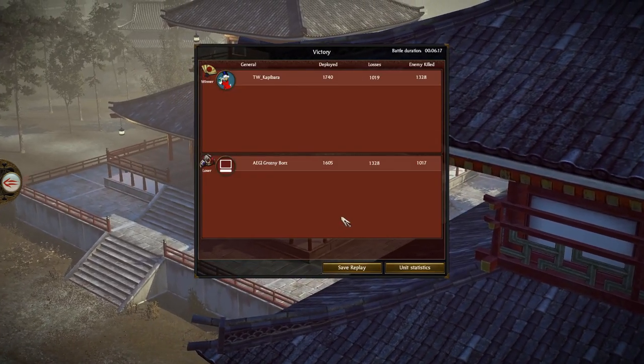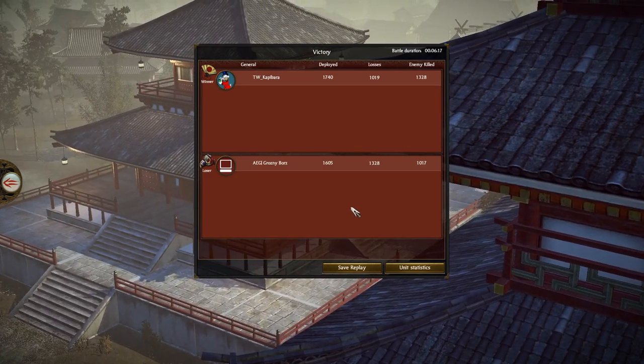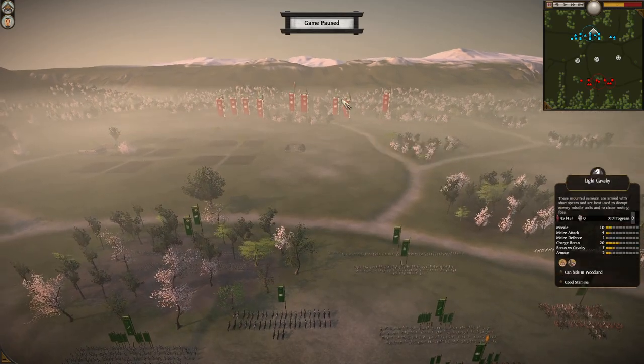So that's it for game one and I'll see you guys in game two after a quick break. Bye bye! And we're back with game two between Grozny and Capybara, this time on Rice Fields.